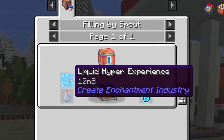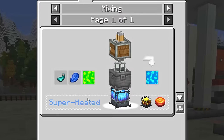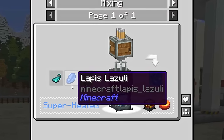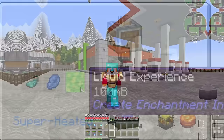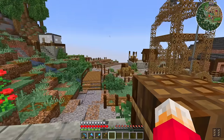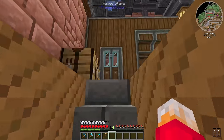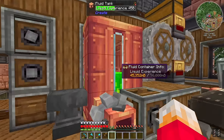Unfortunately, the road to doing that is quite difficult. We need Liquid Hyper Experience, and to get Liquid Hyper Experience we need Glow Squid, and Lapis, and Liquid Experience. Liquid Experience is relatively easy to get. In fact, if we head over to my starter area of this world and go inside this building, over the course of this Let's Play I've been collecting a bunch of it.